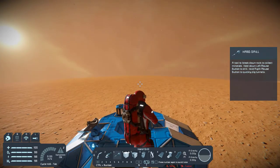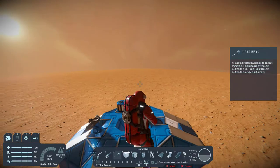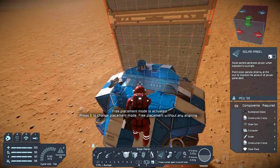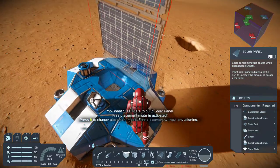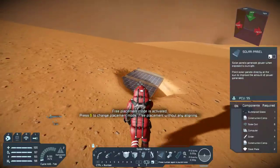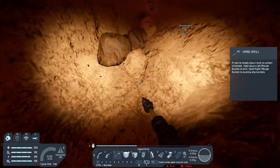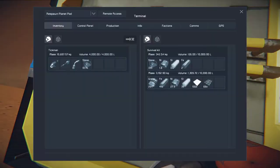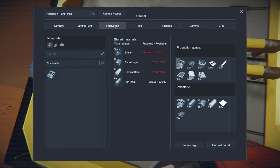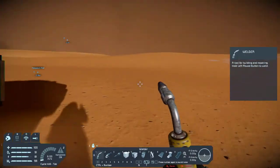All right, first thing — let me put a solar panel on this bad boy. I need a steel plate. Let's go ahead and make a hundred. That's making that stuff. I'll come back down here, let's pick up these rocks. We're gonna pick up these rocks — did not mean to damage that. Okay good, it's not damaged.